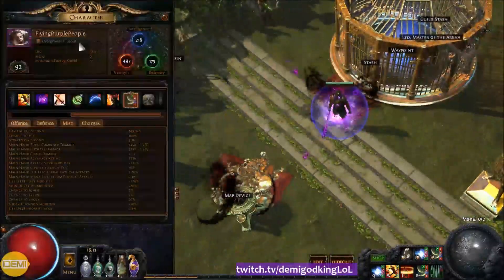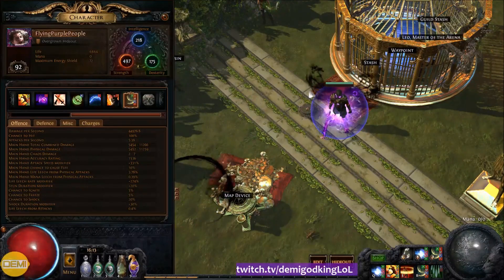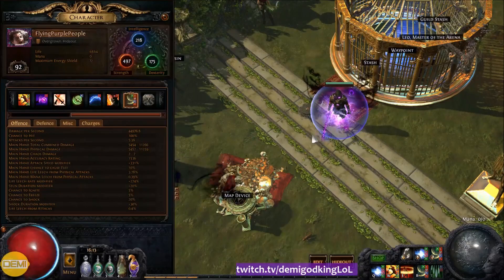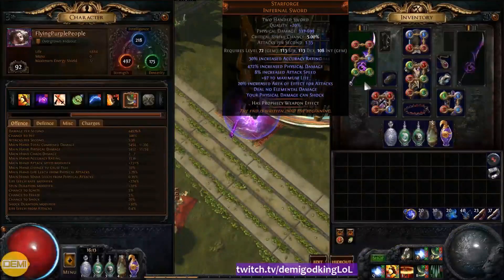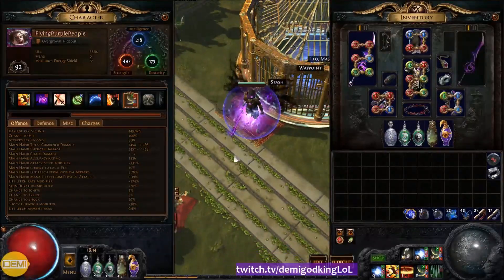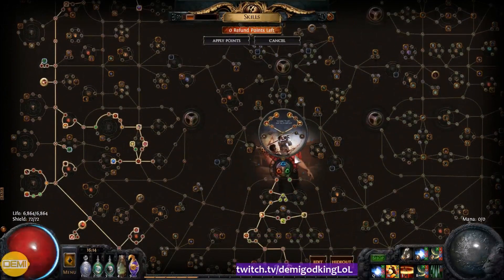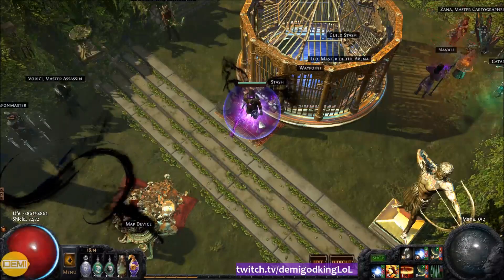What's up YouTube, Demi here on Flying Purple People, the level 92 Poison Bleed Lacerate Slayer. I've been crafting for the last week and a half or so. This character is using a Star Forge, and basically the point of this character was to make everything as purple as possible and then abuse the fact that Slayer gets an insane amount of leech from Brutal Fervor and Endless Hunger — to make a character that feels like it has Vaultpact, but without actually being Vaultpact related.